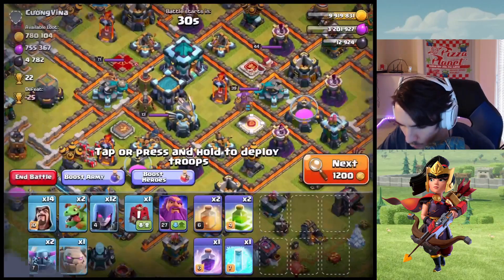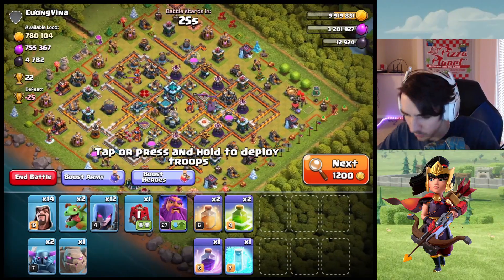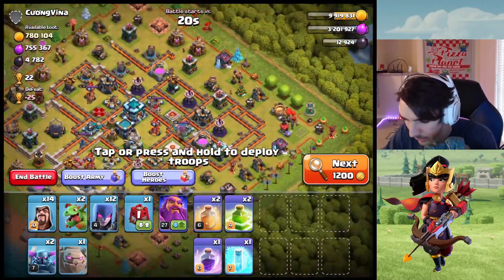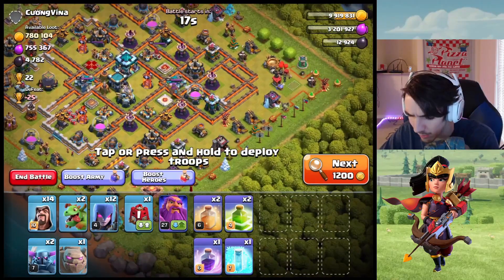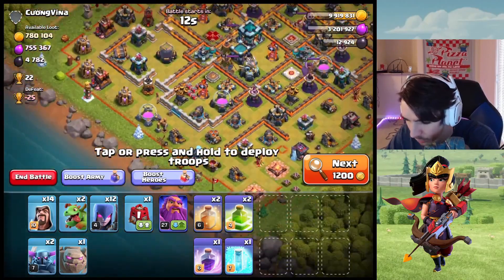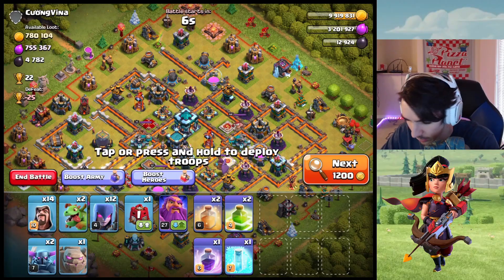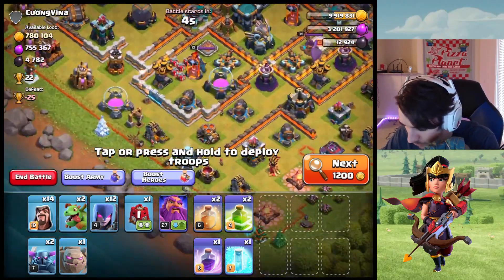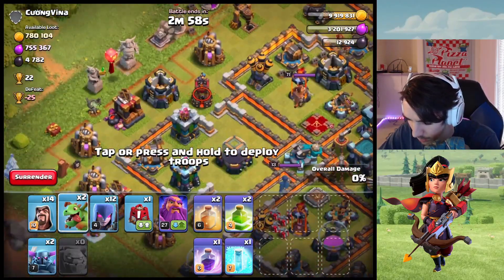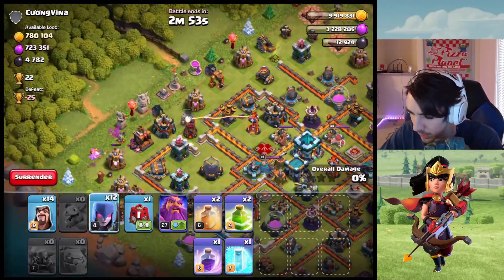Hopefully we can find a base like this — this base has an insane amount of loot, 700K each. I do have my GoWeWeWipe army — that's Golems, Witches, Wizards, and Pekka, so GoWeWeWipe is what we're calling this. We've been discussing that for a long time and didn't know what to call it, but GoWeWeWipe it is. That just sounds funny — tell your friends you're doing GoWeWeWipe in Clash of Clans and they'll have to make fun of you.